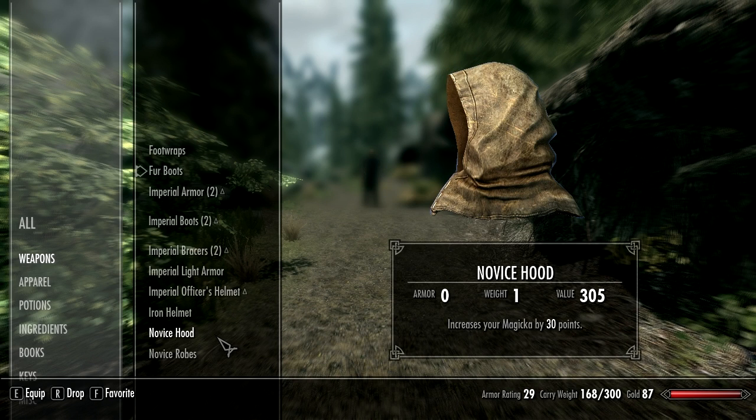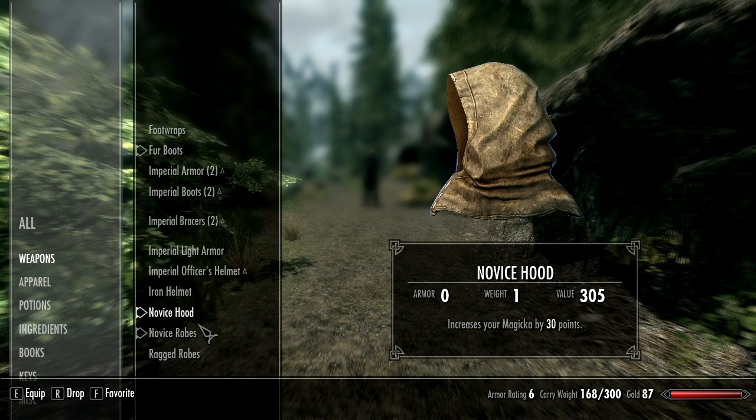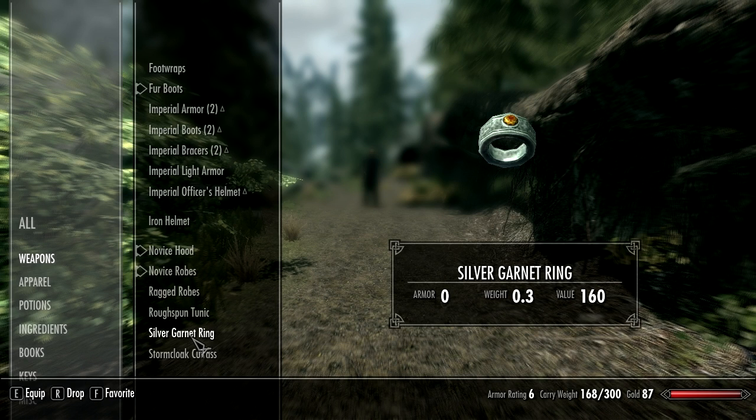I've also got a robe that increases your Magicka by 30 points and generates Magicka 50% faster. That does seem a bit much. I don't know what to do.